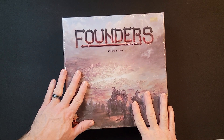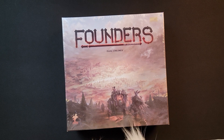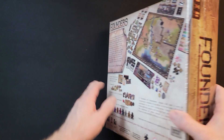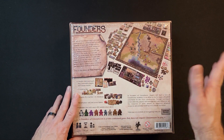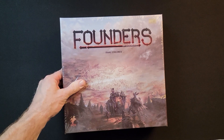Hey everyone, Steven here with Cardboard Coalition. Today I figured I would bring you an unboxing of Founders of Gloomhaven. This game is from Cephalofair Games. It does say 'of Gloomhaven' in really small text, and I think the reason they do that is because this is a city building game, not necessarily an adventure game like Gloomhaven. It's for one to four players, takes 120 minutes, and is for ages 12 plus. Let's go ahead and jump into this.